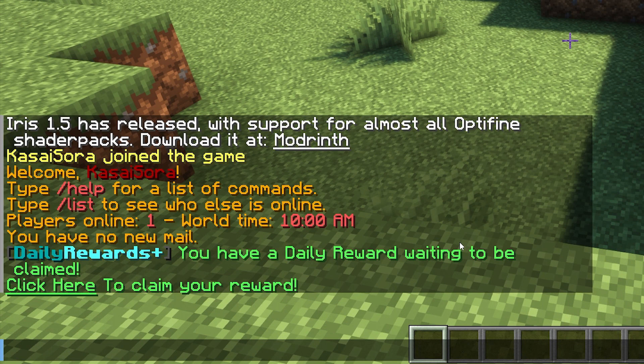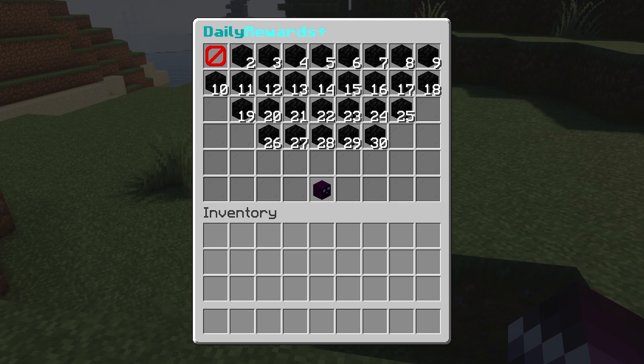You will have a daily reward waiting to be claimed. It says 'Click here to claim your reward.' Let's click — and here we get the daily reward menu.